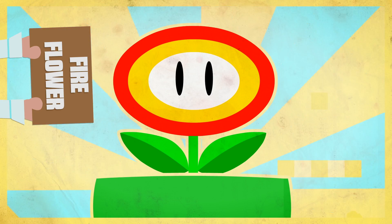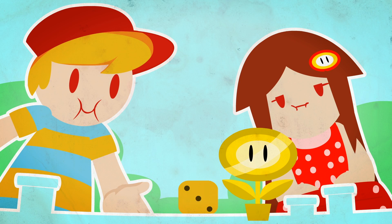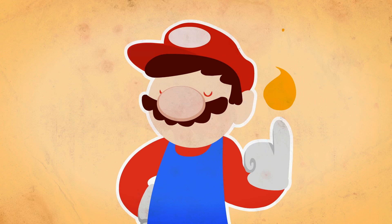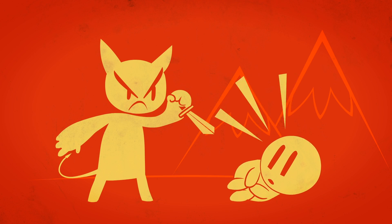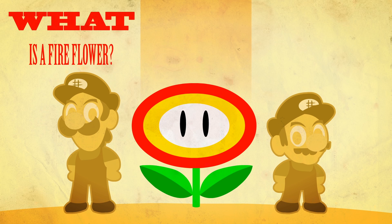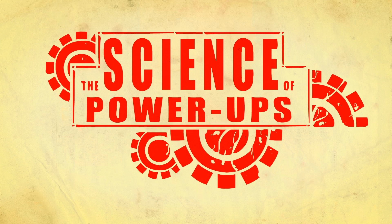A fire flower is a staple of the Super Mario series since its humble beginnings as a family board game. It grants the plummy protagonist the ability to create fireballs like summoning tiny hand devils. But this isn't satanic ritual, this is satanic science. So, what is a fire flower? How does it work? And what does it are? Let's find out in the Science of Power-Ups.